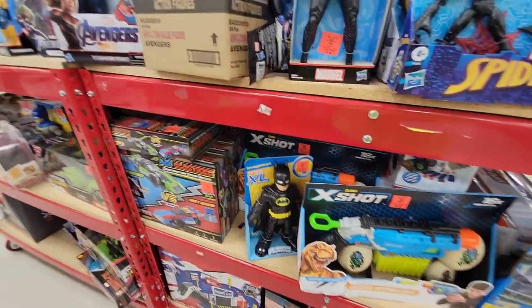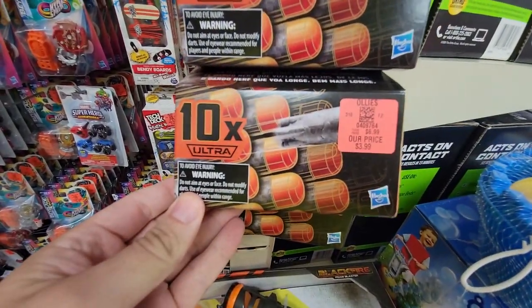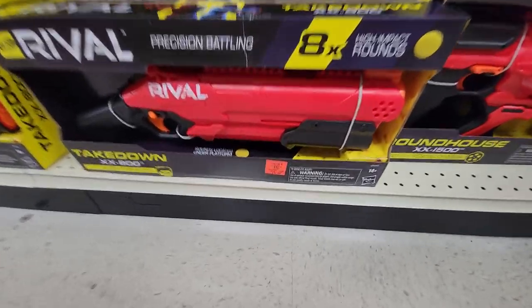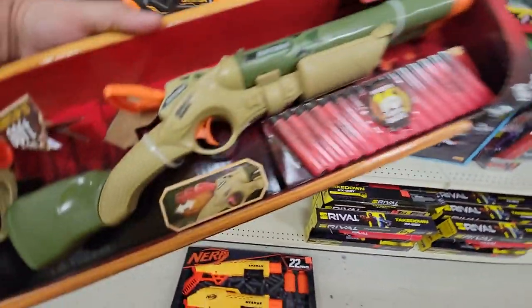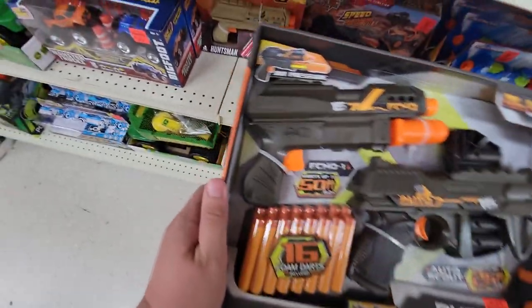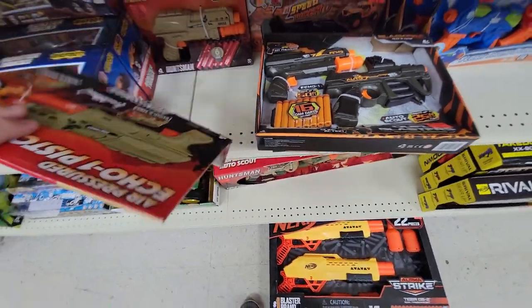Some X-Shot stuff here — the Dino line on clearance, which I had just seen at my TJ Maxx. Some Mega ammo on clearance if you want official Mega ammo. Underneath that, some Ultra ammo on clearance — cool to see, though not the accurate ones. But then what I finally came to find — Vortex ammo! Yes, give me that. Down here, a couple of Roundhouses, some Takedowns — good to see at nice Ollie discount prices. Some Alpha Strike stuff and then some weird Lenard Huntsman stuff. The blasters weren't interesting to me but the ammo was — it had this weird almost reverse suction cup design, like a double breach in the tip. Really interesting ammo and blaster line.